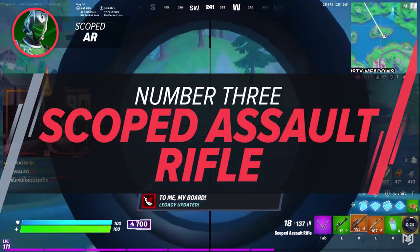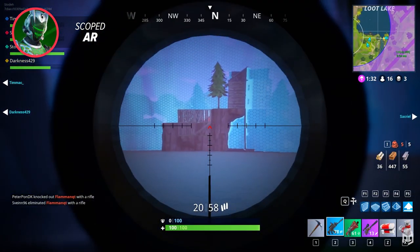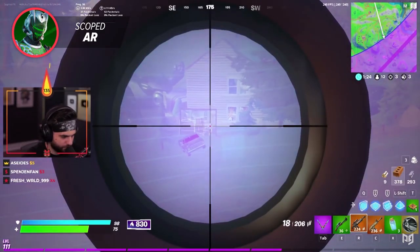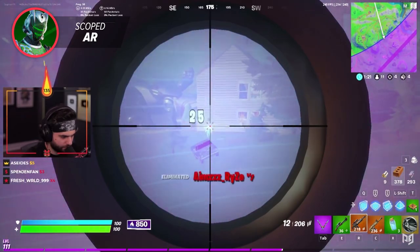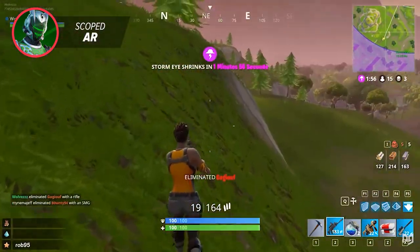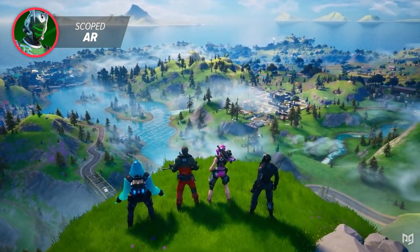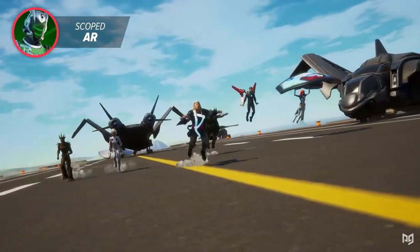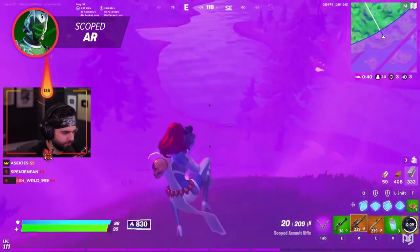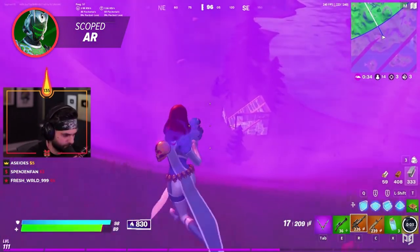Another item you probably never realized Fortnite removed is the Scoped Assault Rifle. The Scoped Assault Rifle is a weapon that's been in the Battle Royale since the beginning, and has gone through many changes since the start. It's similar to a normal assault rifle, but it has a slower fire rate and a scope on it. It remained in the game for the entire first chapter with only a few minor changes, until it was vaulted when Fortnite released Chapter 2 Season 1. It wasn't added back until Chapter 2 Season 4, but with major changes such as a decreased fire rate, a damage increase, a decreased magazine size, an added damage falloff, and a new weapon model for the epic and legendary rarities.